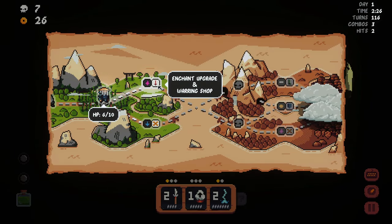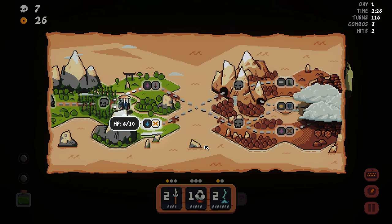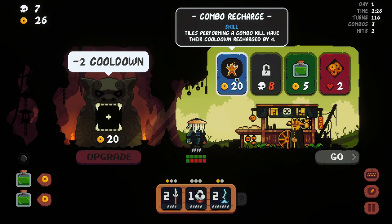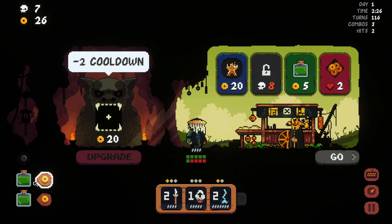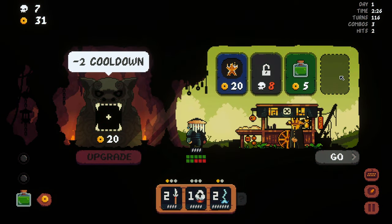On the chant upgrade, pull down upgrade, and let's go to the combo shop. Tiles performing a combo kill have their cooldown recharge by four - that's actually nice. Five coins. Oh, okay, let me see - that works only once, dang it.